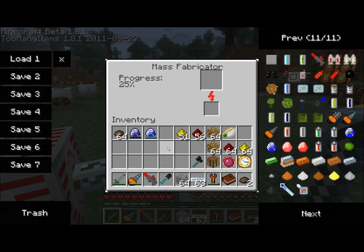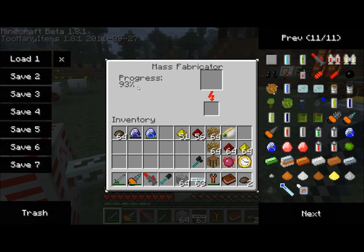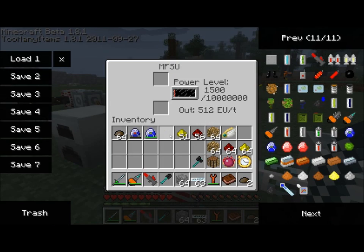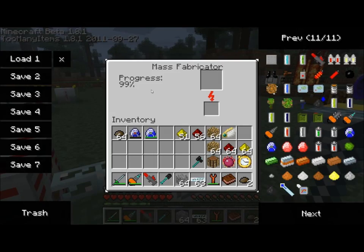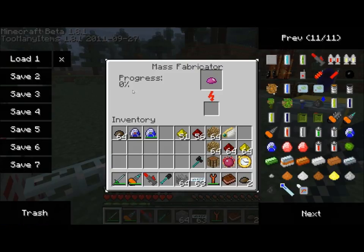So if you do some quick math here, you'll realize that it takes about 1 million EU to do a full circle of progress. We just dropped below the 100,000 mark, and you can see we're hovering around 95% complete. I didn't have a full 1 million in my MFSU, so it's not going to hit 100%. But if I just drop a little bit more energy in, it just hit the 100% mark and created a piece of UU matter.